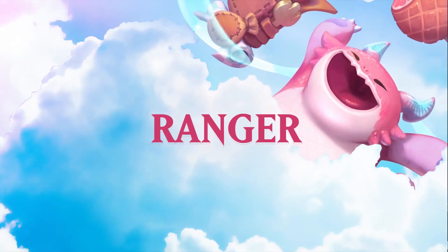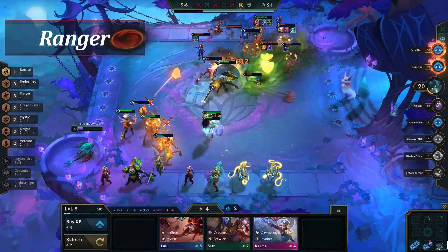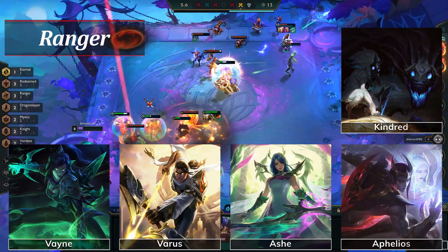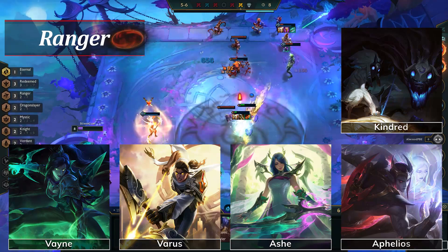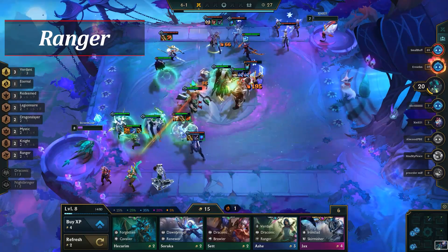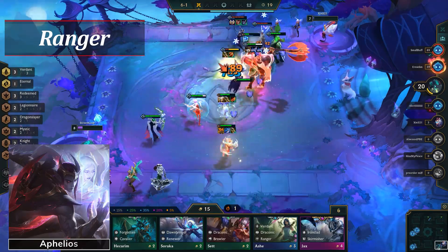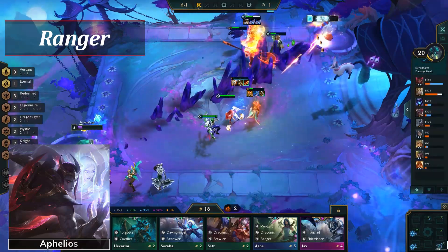Next is the last returning class from a previous set: Ranger. Ranger is back as a 2- and 4-piece trait with 5 total champions — Vayne, Varus, Ash, Aphelios, and Kindred. The basics of Ranger remain the same: Ranger champions gain a bonus attack speed buff after four seconds, and then that bonus drops after another four seconds. The champions are meant to be carries, but the only one capable of carrying late game at the moment is Aphelios. Kindred is less of a carry and more of a utility champion, same goes for Ash. Varus and Vayne do well early game but won't scale later on, leaving Aphelios as the Ranger main carry.